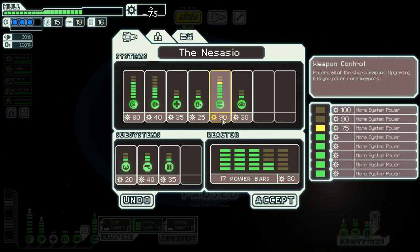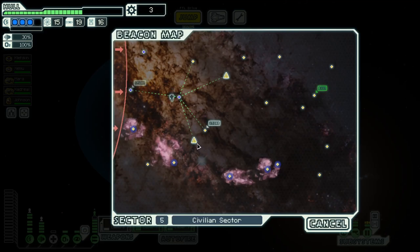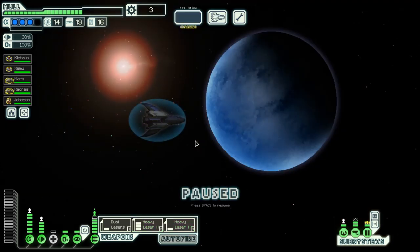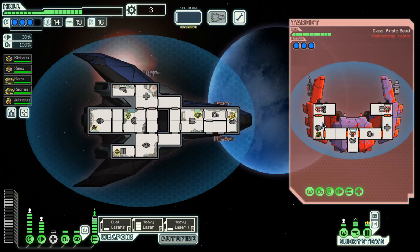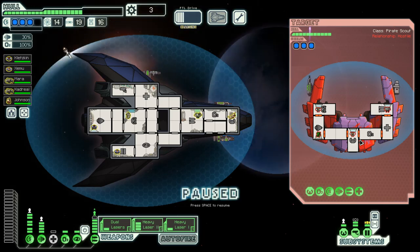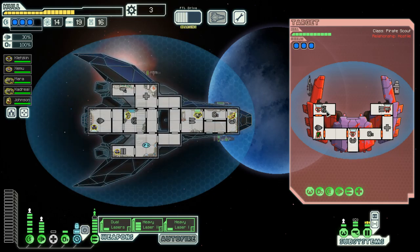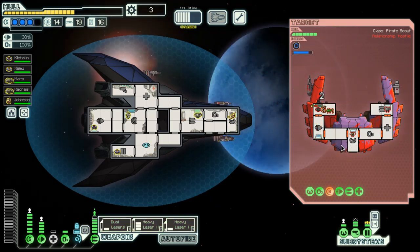We need this here, but we also need one more power. Let's go down here. They have 3 shields. We need to deal with their shield first.